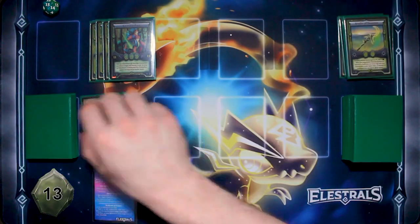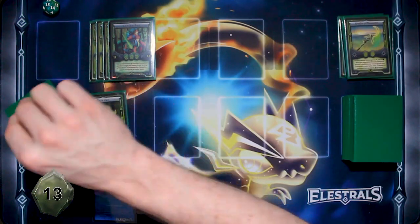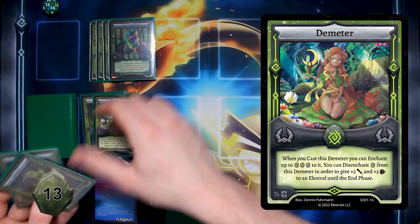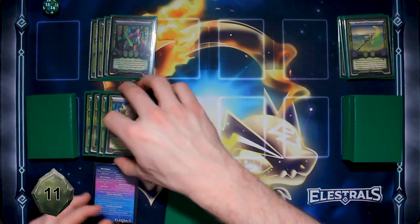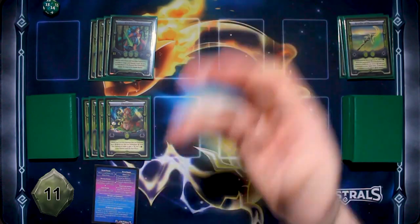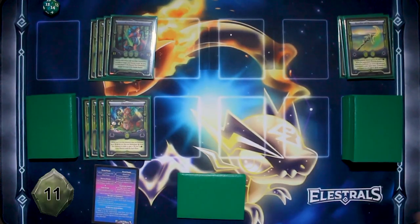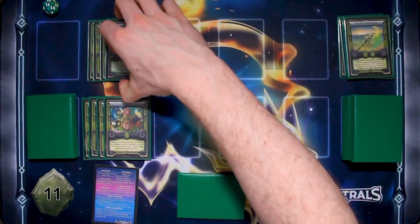I'm going to play one Teratlas and play Demeter, adding two extras to Demeter. Regardless of whether that effect still carries through, my Centaba still has more attack than your War Might. I'm going to attack and destroy your War Might, which does two damage to your Spirit deck. And with that, I'm going to end my turn.